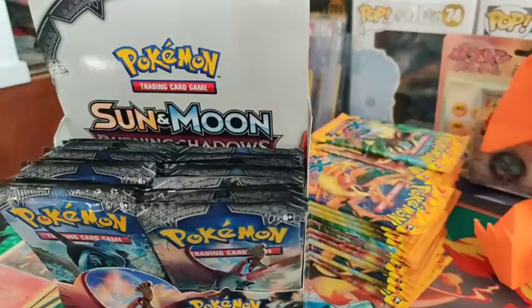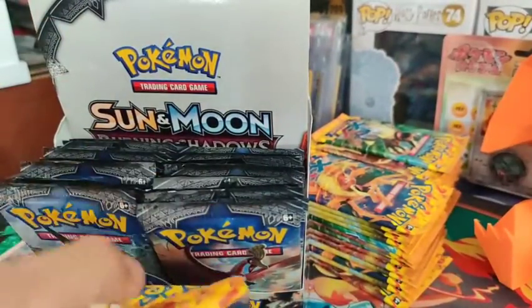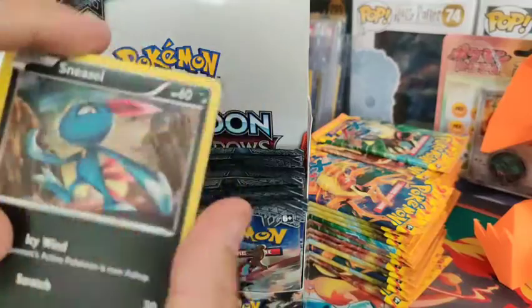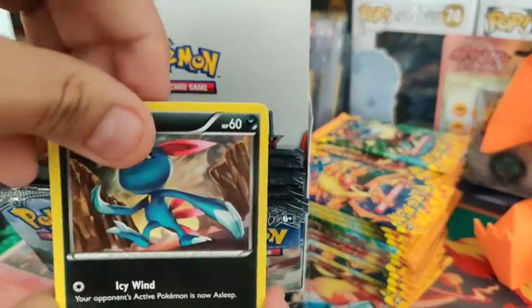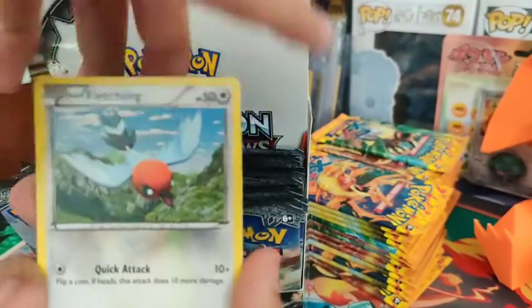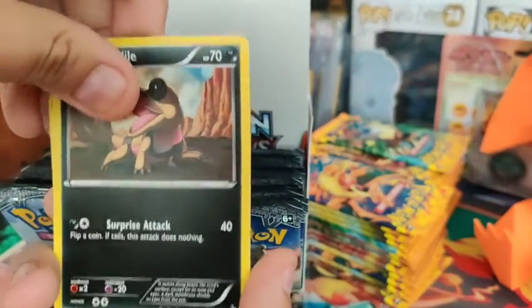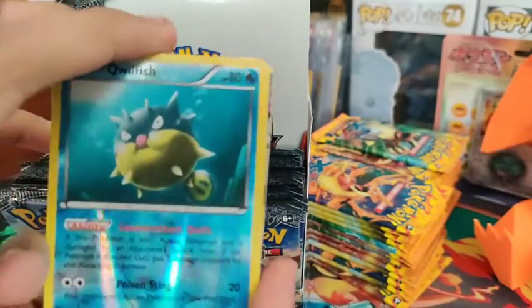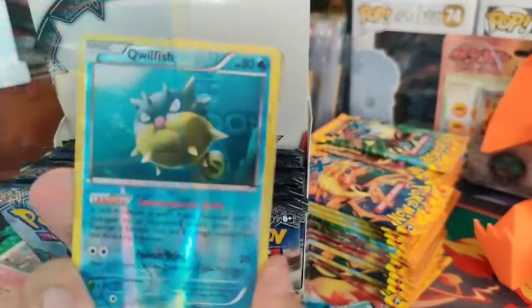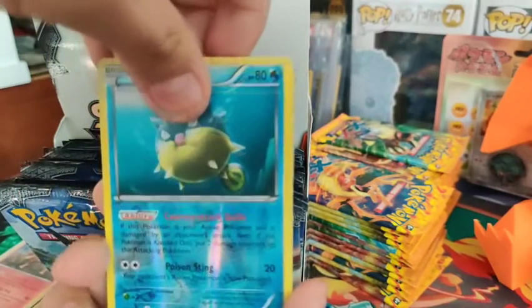Let's go back over here. We definitely are not going to leave off without pulling a hit. All we pulled so far is four regular holos - three from Burning Shadows and one from Flash Fire. We ain't going to leave off like that, that's not how I roll. I do see something in this one potentially, guys - unless that was the reverse. Here is the reverse - no, that's not what I saw. Ooh, I see something - so we finally will get to end this video. It might be a full art, it might be just a regular GX.